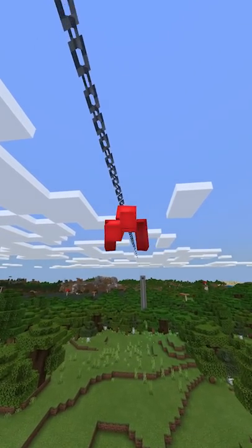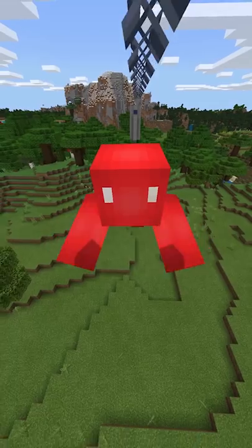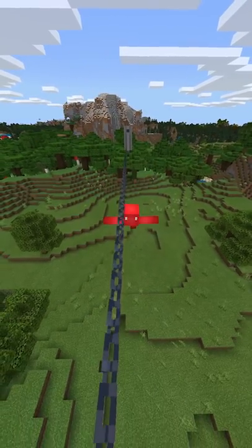From there, give yourself some chains as a ceiling and you can sail along without a care in the world. Granted, you'll need to make sure to have blocks above your head to stay in that state, but that's a simple trade off for the chance to break the game's physics engine.